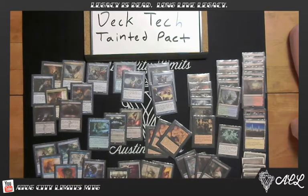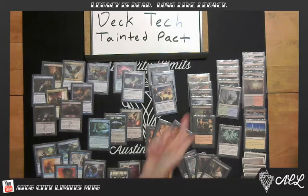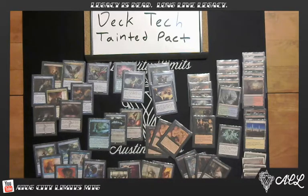Speaking of Crop Rotation, you also have some value targets for that — Bojuka Bog, Karakas, and Cabal Pit. Bojuka Bog, Karakas, and Cabal Pit represent ways to save yourself against Dark Depths, which is a very bad combo to face since you don't have a lot of ways to interact with it. Even though you play Liliana and Innocent Blood, you still need something to stop them at instant speed. So Repeal, Diabolic Edict, and Crop Rotation are your main ways to interact with that, along with handling things like Reanimator.